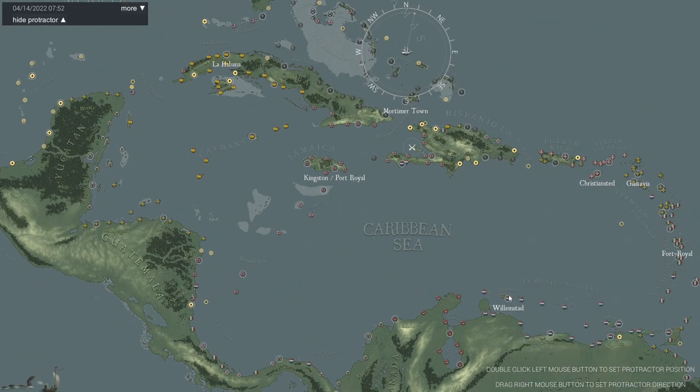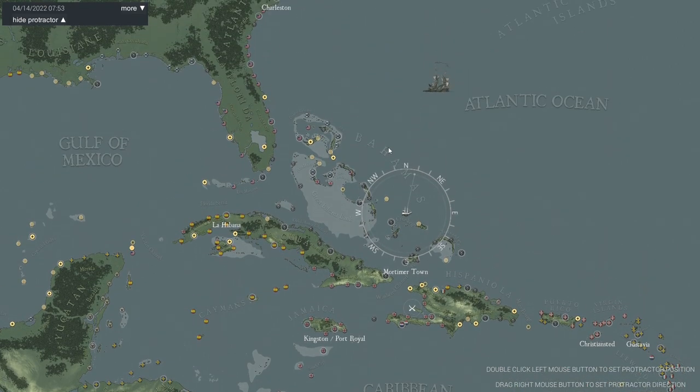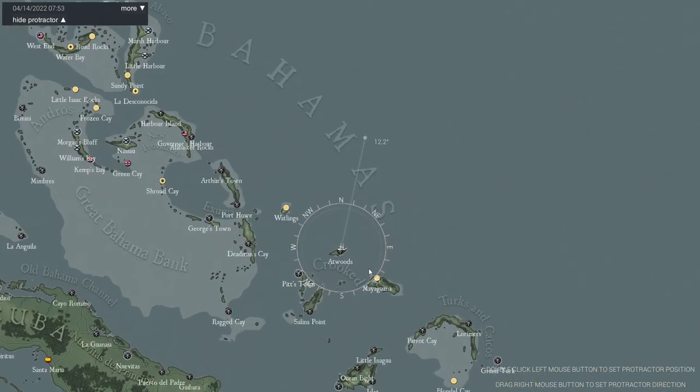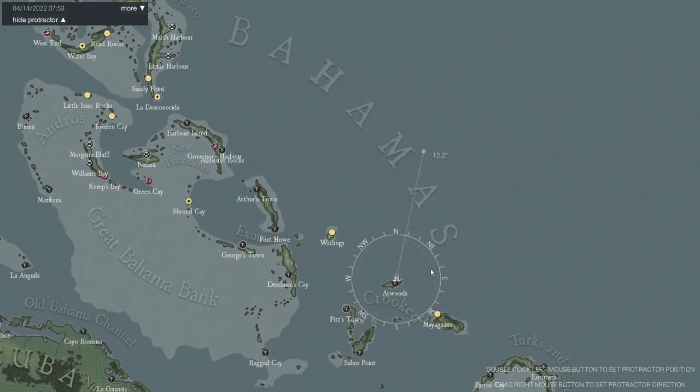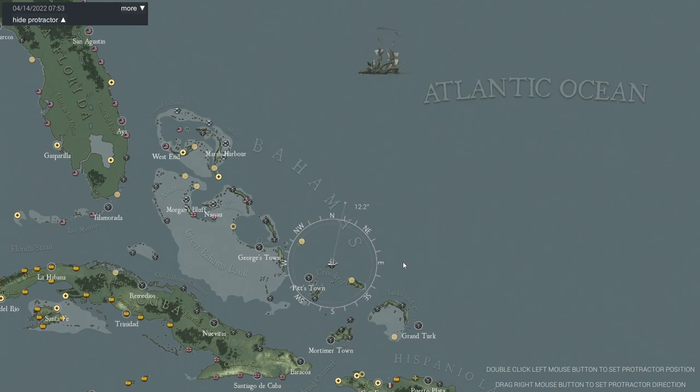So what you want to do — say you're at Willamstead — you want to head probably north. Head out into the Caribbean Sea and then open the bottle so you have the best possible chance of having it spawn nearby. Because it will spawn fairly close to wherever you open it. Open it up in the Atlantic and it'll spawn somewhere in the general vicinity of the Atlantic. I would recommend if you're playing up in the north of the map — say you're an American player or a pirate player — head up into the Atlantic Ocean.